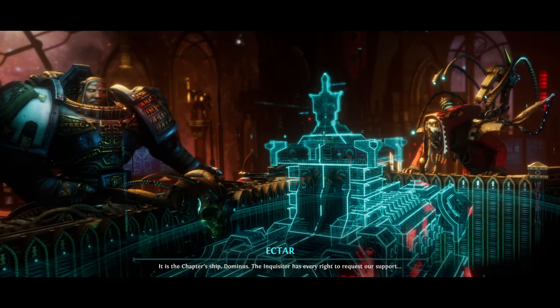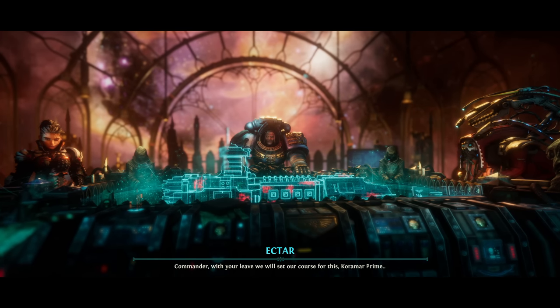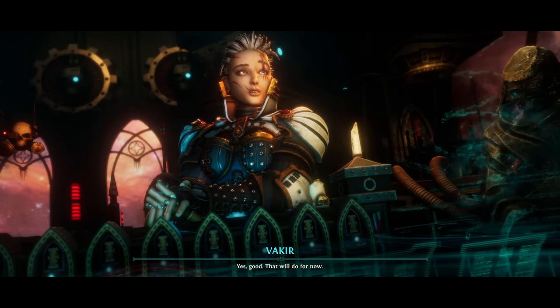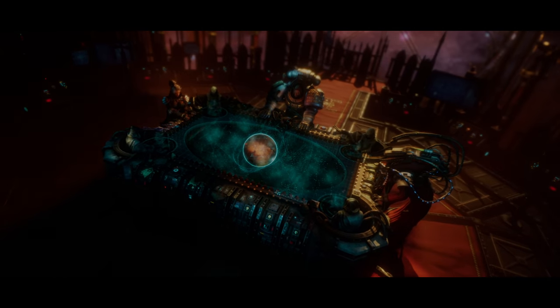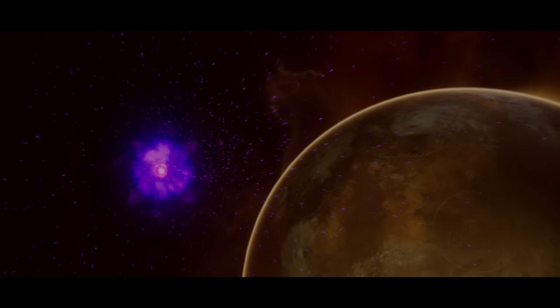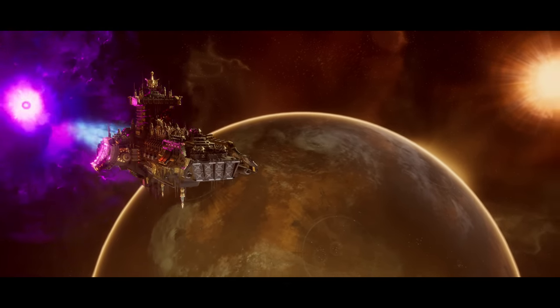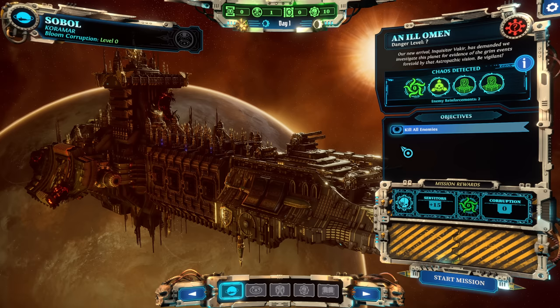Commander, we cannot risk further damage to this vessel — it is the chapter ship, Dominus. The Inquisitor has every right to request our support. It is not a request. Commander, with your leave, we will set our course for this Koromar Prime. Yes. Good — that will do for now. Our first mission, guys, on Koromar. We'll get 15 servitors out of it — which is always what you get on the first mission. It should be pretty straightforward — it always is, it's always the same mission. So, let's get to it.